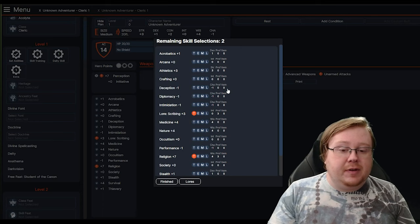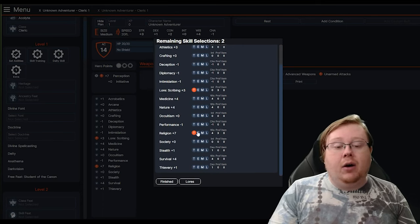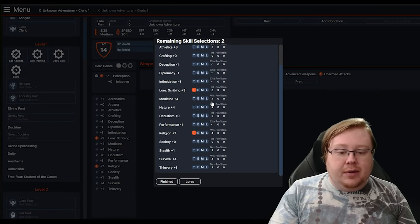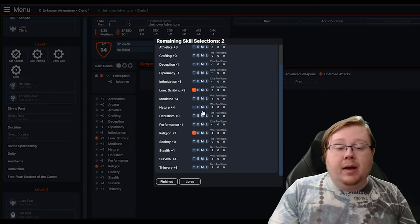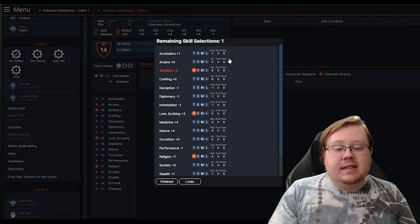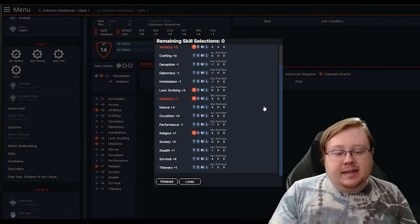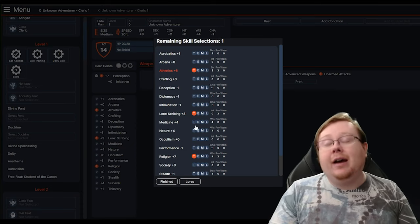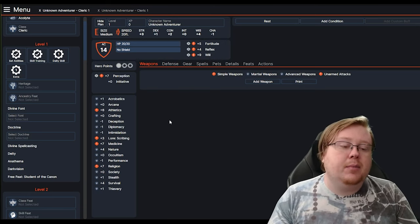Now we're going to look at our Skill Training Proficiencies. You can see here that the ones highlighted are already selected, and you can see our proficiencies on the right-hand side. Our character is good at Wisdom, so we might want to select Wisdom skills. I'll select an Athletics point here and then Medicine as well to give us some more healing options. If you try to select any of the others we already have, we can't upgrade that ability score — it keeps track of that kind of stuff.